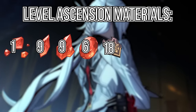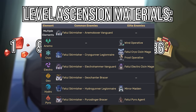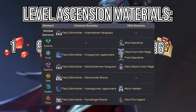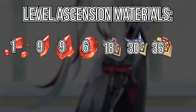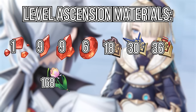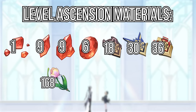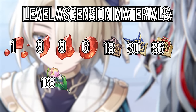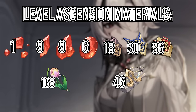You will also need 18 Recruit, 30 Sergeant, and 36 Lieutenant Insignias, which you can get from any Fatui enemy in the overworld. The best ones to farm are from the Skirmishers since they drop Insignias more often than Agents or Mages. You'll also need 168 Rainbow Roses — they are everywhere in Fontaine and you can even grow them in your Serenitea Pot. The number is large, but if you've been farming them for a long time it's very easy. And finally, 46 Golden Melody Fragments from the new boss.